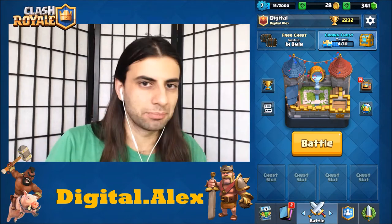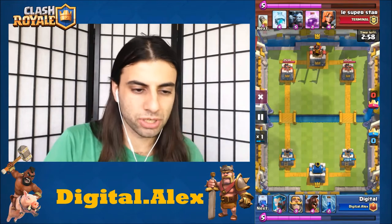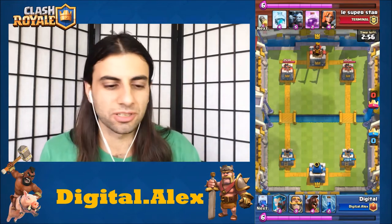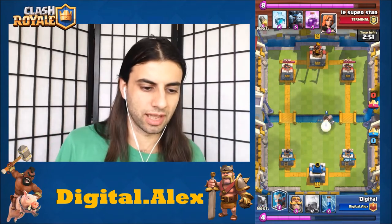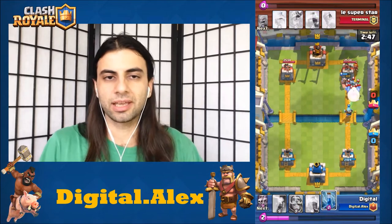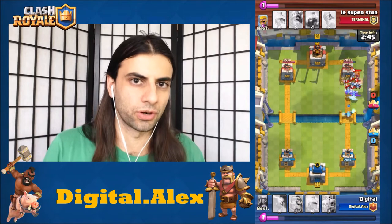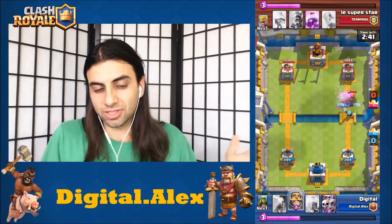I'm gonna have a combination of gameplays for you guys. I'm just gonna show you the best pushes and some defenses. The most ideal hand is what you guys are seeing right now — it is a Hog, Knight, and Zap. Basically, you want to send the Hog off first, because this is a Hog Push deck, a Hog Cycle deck.